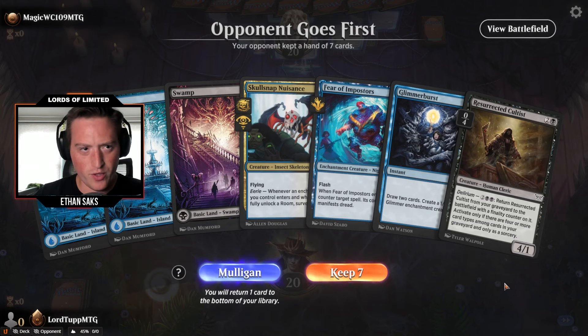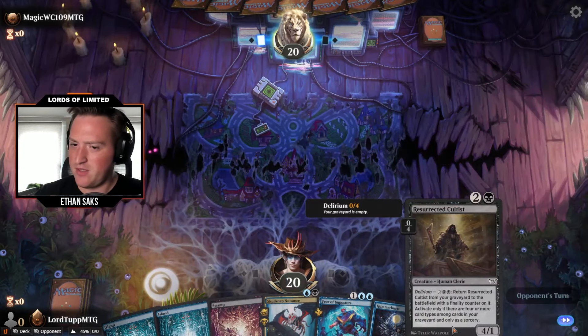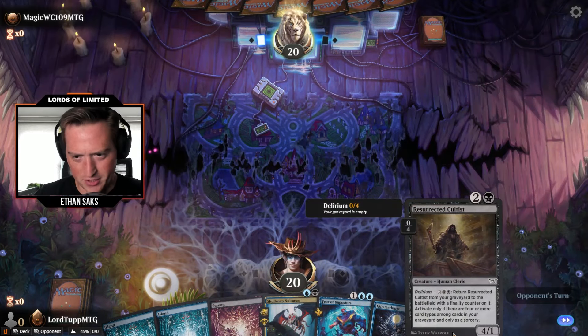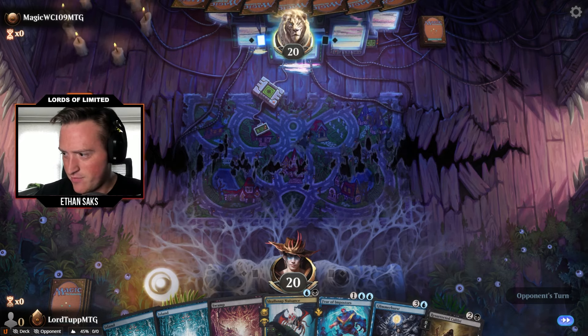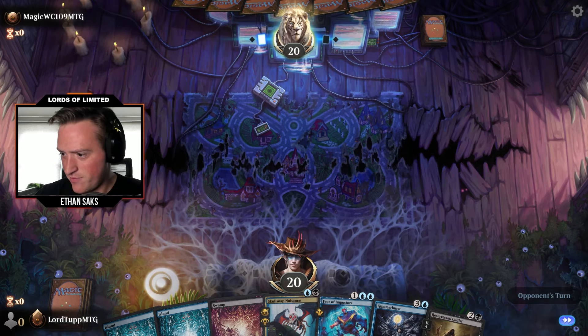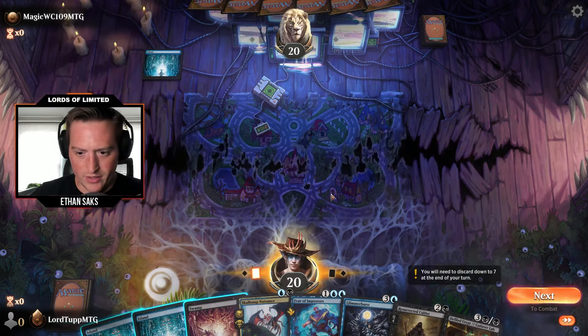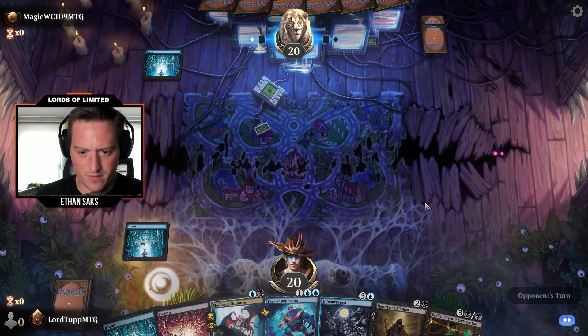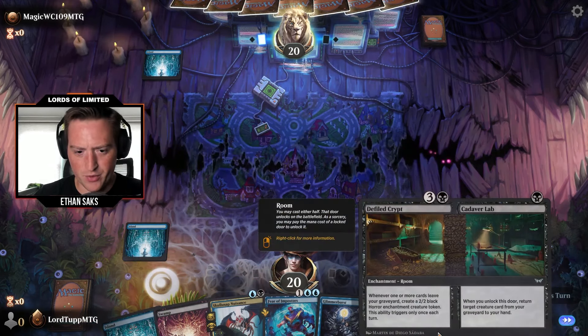Here we are for game number one. We've got a Nuisance, we've got some enchantments — let's keep. Actually not sure I wanted to keep Resurrected Cultist in my deck but here we are. Island for the opponent. Oh yeah — Cadaver Lab is really nice with all the surveilling we can do.